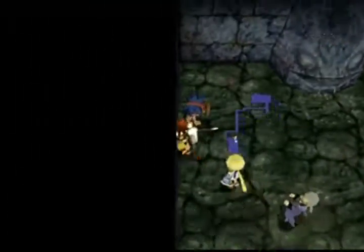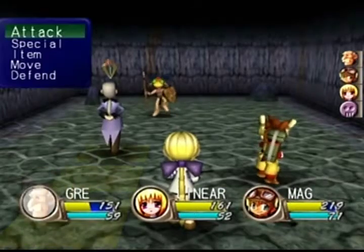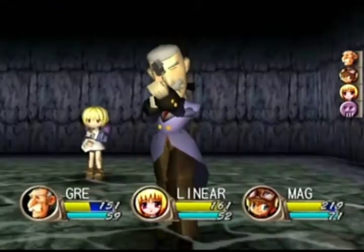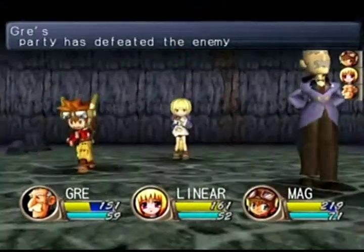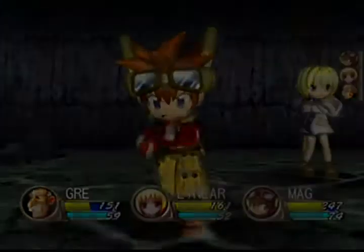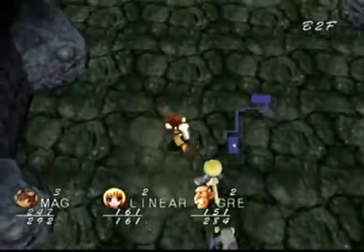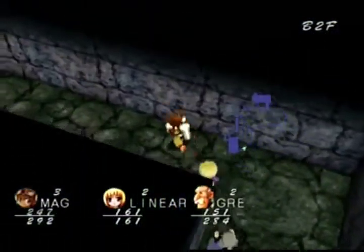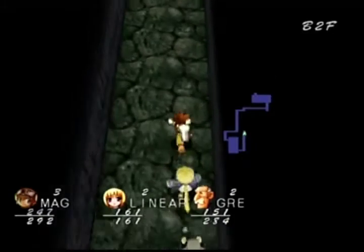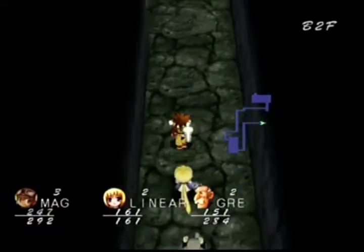We have a monster over here which is the tribal type - I forget the name, but we see these guys a lot and if I remember correctly they use a lot of status effects. That guy did something very interesting with a basic attack - notice where Mag is now. He got pushed back to the middle rank. The game pays a lot of attention to exactly where you are in the ranks: forwards, backwards, middle. There are a lot of skills that think about where you are and how about changing where you are or where the enemy is to make them do less damage, take more damage, make you take less damage, do more damage, so on and so forth. Very important stuff.